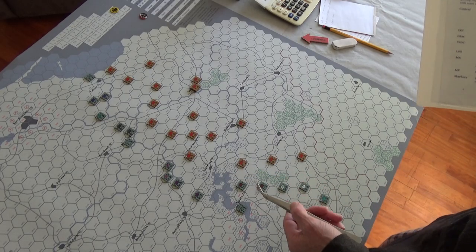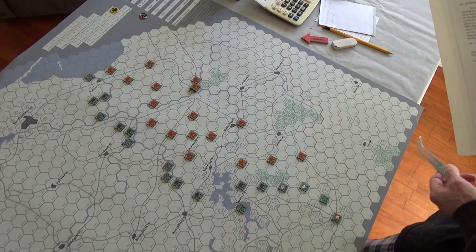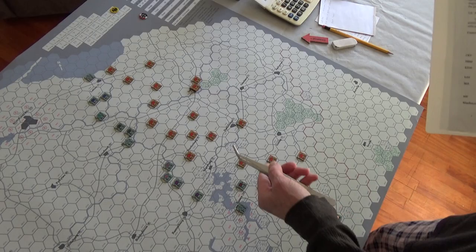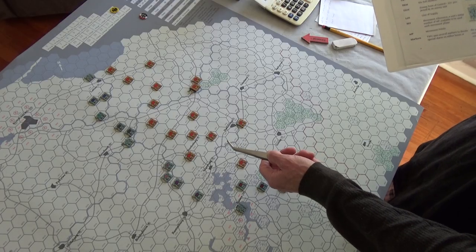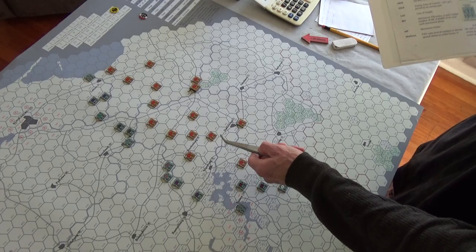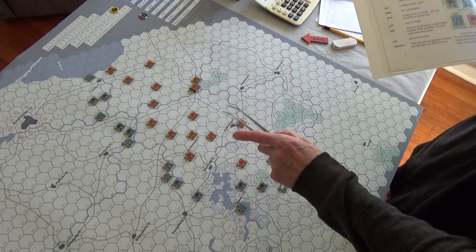The normal things you'd normally see: on the left-hand side is your strength points, and on the right-hand side is your movement. With stacking, each side is allowed to stack a total of three infantry and/or cavalry in a hex, as well as one heavy artillery and one headquarters.